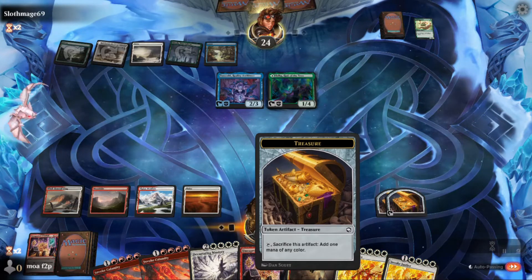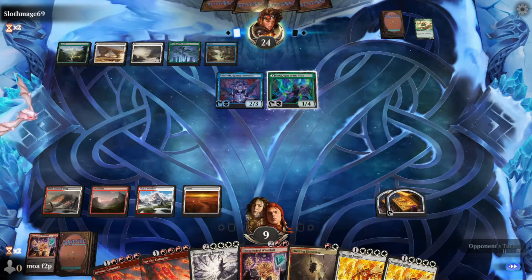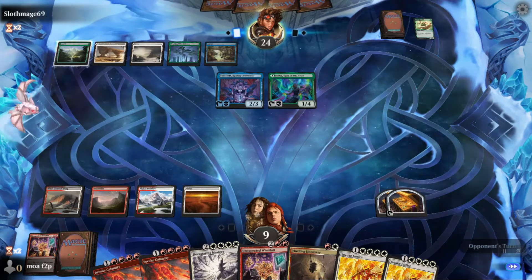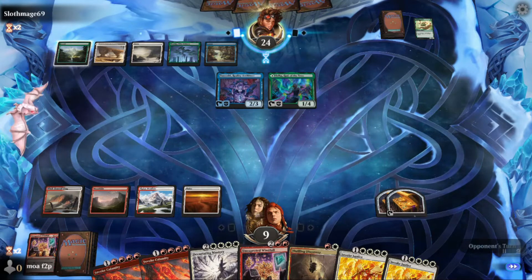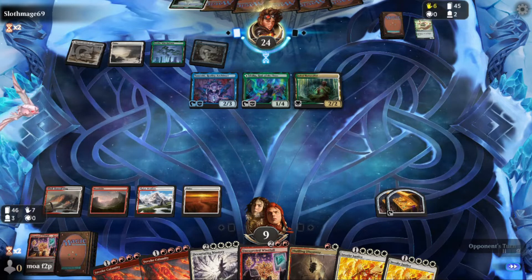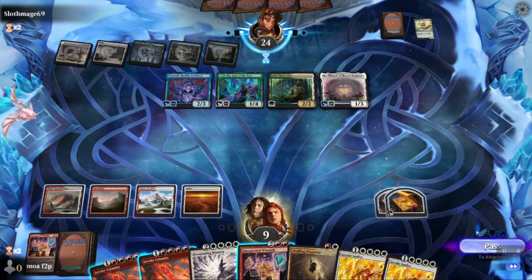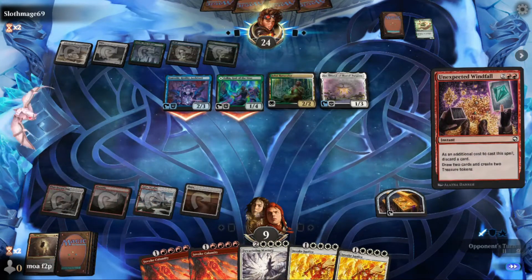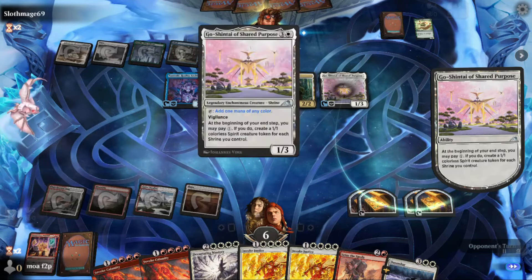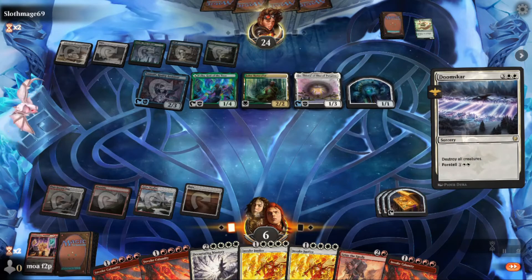Opponent plays something with vigilance — doesn't seem to be a gods deck. I just pass. They tap out for something, so if they don't do anything scary I can Windfall. But if they play something like Michiko's Reign of Truth I can also Devastating Mastery at instant speed with Invoke Calamity. Opponent plays a shrine — definitely going to wrath this board. I decide to just Windfall, pitching Field of Discovery. I draw a Doom Scar so I don't have to use Devastating Mastery — this will only cost one treasure. Still have three treasures left.